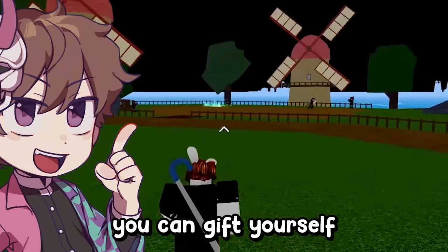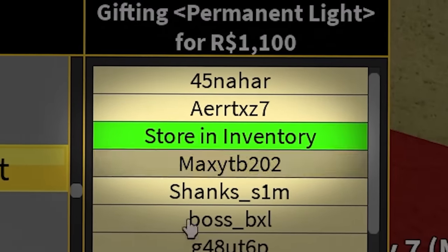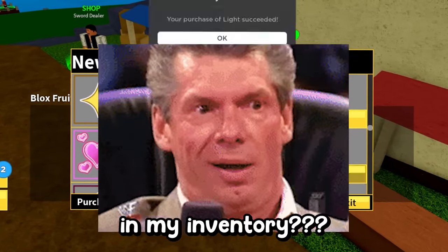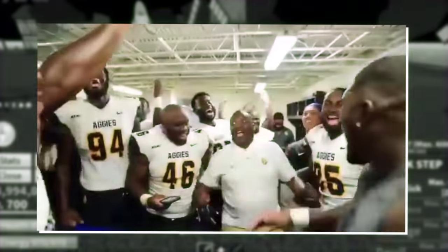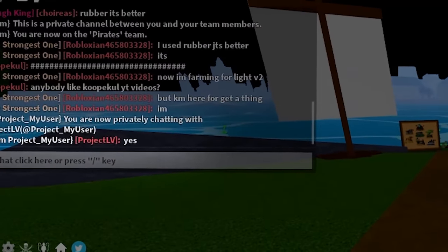Apparently, you can gift yourself a permanent devil fruit now. Gift light fruit. Store in inventory. I can just store a light fruit in my inventory? That one's true. And then if anybody likes my videos, I'll get a free permanent light fruit.